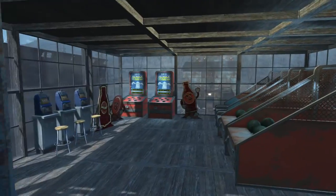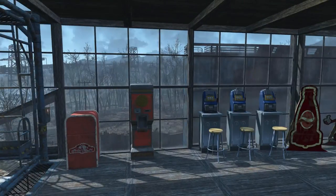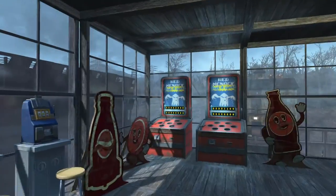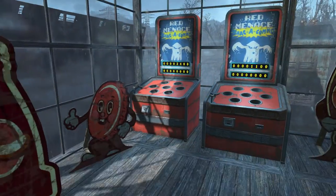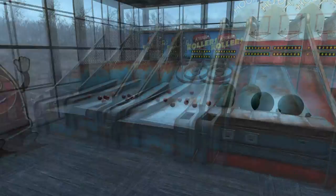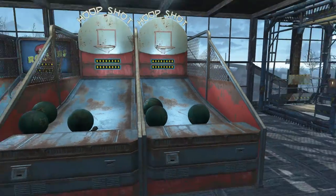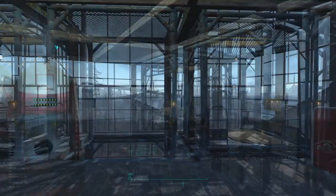Next floor on the elevator — the games room. Every office needs a break room. You get your tokens, you can play the slots, play Waka-Waka over here, there are some nice Nuka-Cola cutouts, you can play skee-ball, and you can play the basketball game.